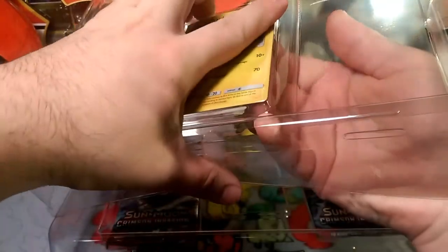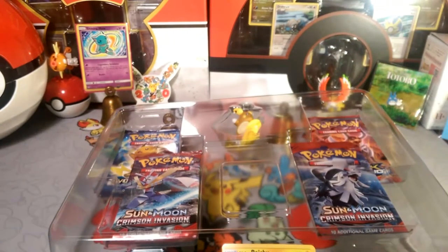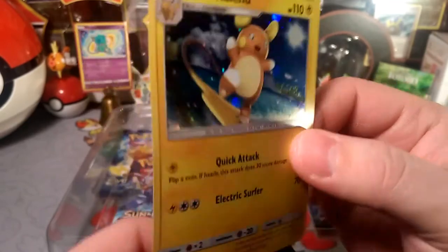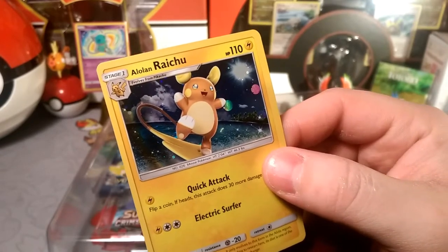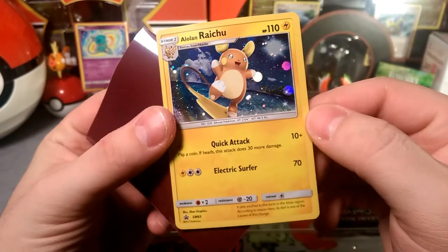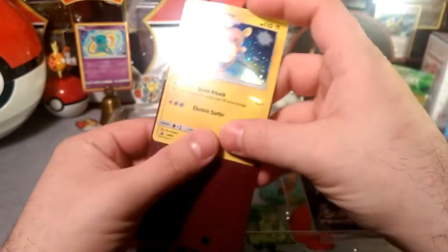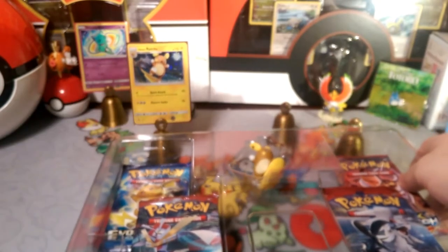Finally popped it out - and then I just drop it. There you guys go, the Alolan Raichu. I don't think many people are going to actually pick up this box. It has Quick Attack and Electric Surfer - 70 damage, plus 30 more damage if you flip heads. Sun and Moon Promo 65, so this goes straight into the promo collection. I need to get different sleeves because these ones are meant for a deck and I keep using them for these openings.